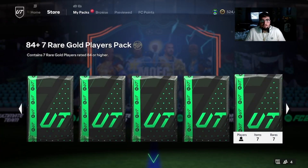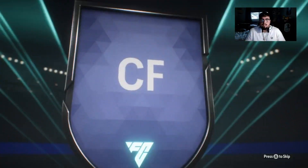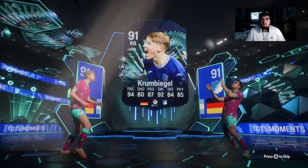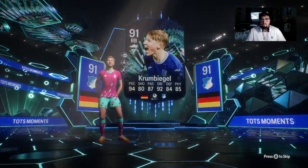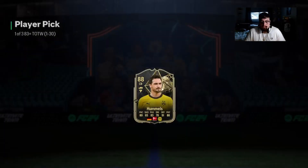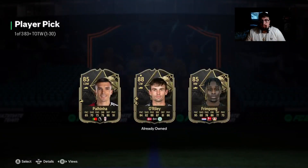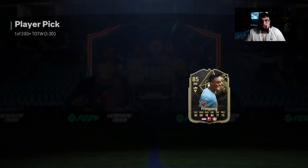We go back to another 84-plus pack — we get Argentinian center forward from Roma, this is Dybala — another moments card. We get Crumbiegel back to back! Back to back, really?! Skip pack — I'll take the 88 Hummels. I'm just going to save these Team of the Week packs to be honest. I will take a Yeremy Frimpong.